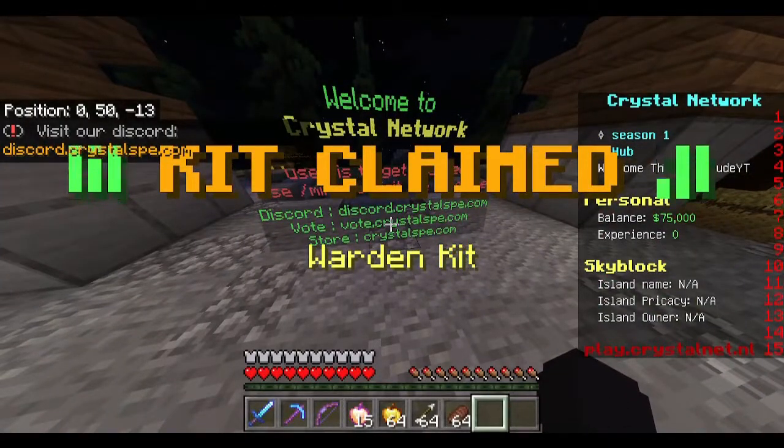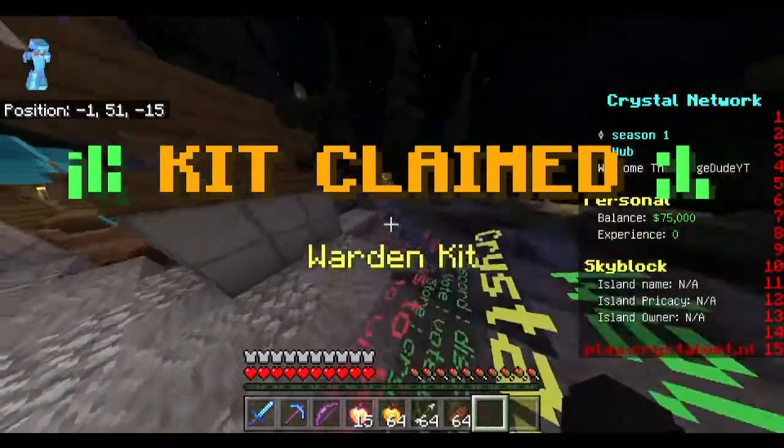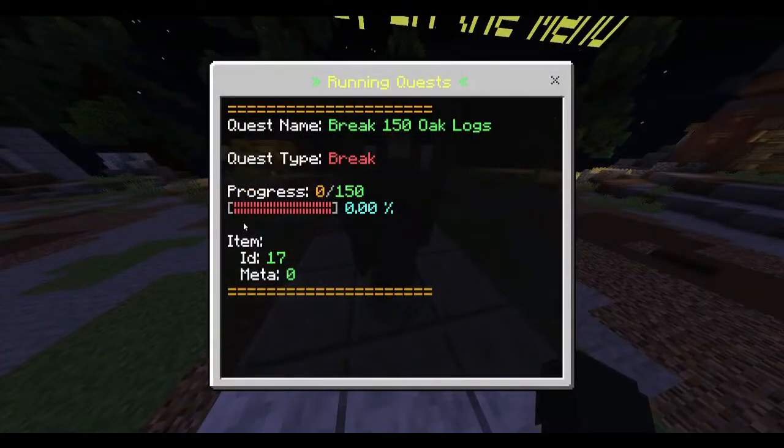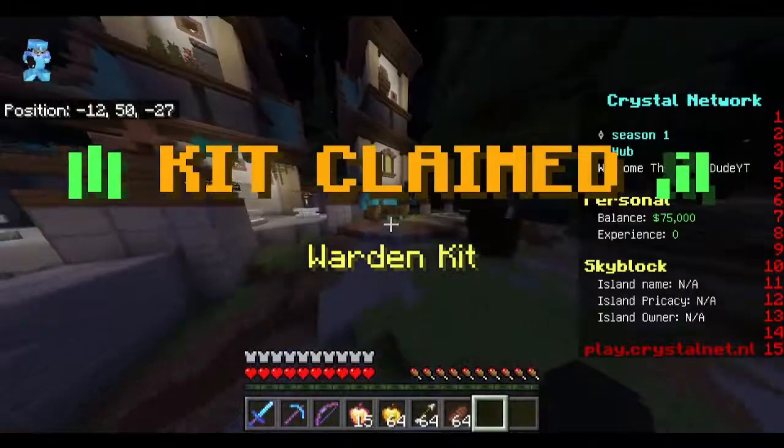Over here we have some useful links — the discord link, the vote link, and the store link. You can actually vote to get a vote key, which is super cool. Over here we have the quest menu where you can finish quests to get certain items. For example, my current quest is to break 150 oak blocks and then I get a reward.